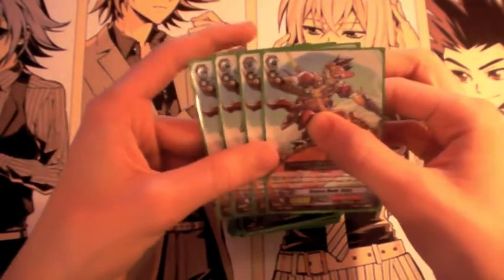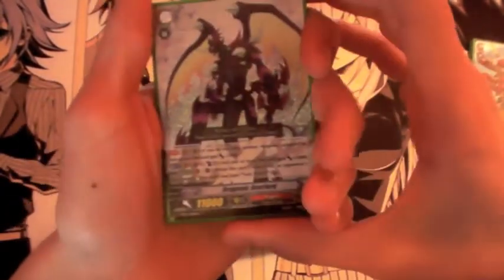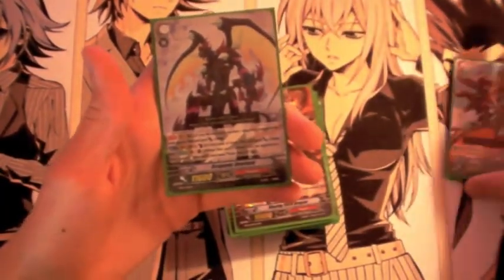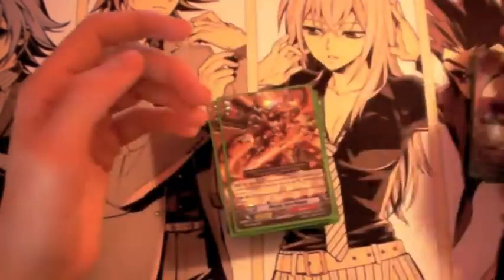Some of those rearguards can be really problematic, because rearguards are an important part of the game, so eliminating them is vital — that's where this deck shines. Next I have 2 Dragonic Overlord. He is a really good backup vanguard because he's 11k. You're not really going to use his effect of Counterblast 3 and letting it stand again, because you're more focused on using your counterblast for retiring even more rearguards with cards like Berserk Dragon and Kimnara.